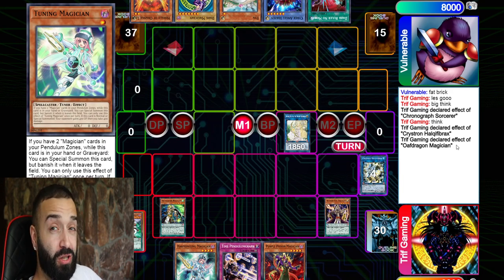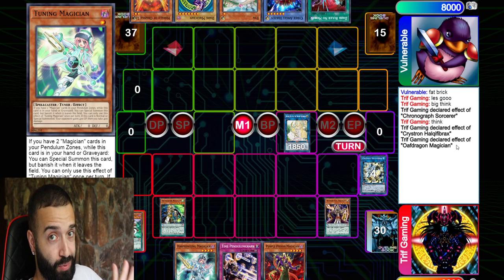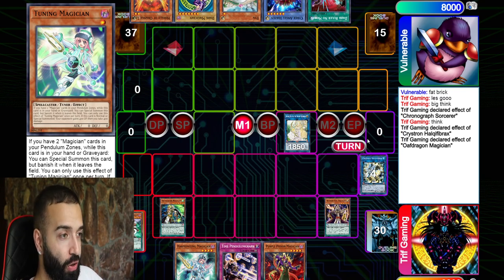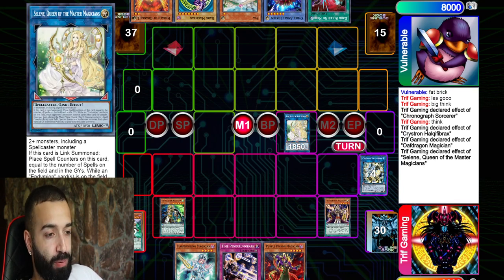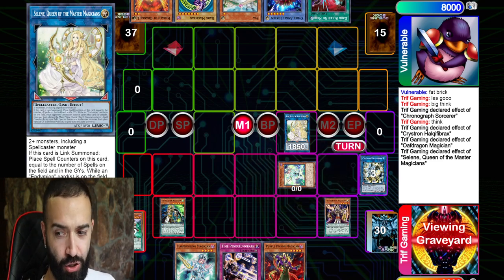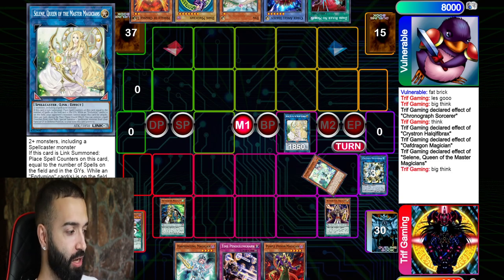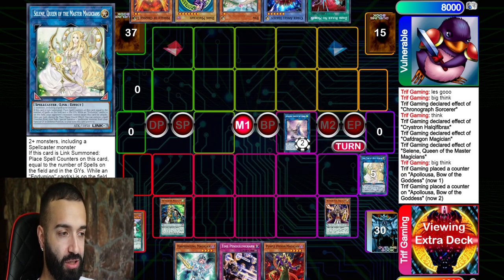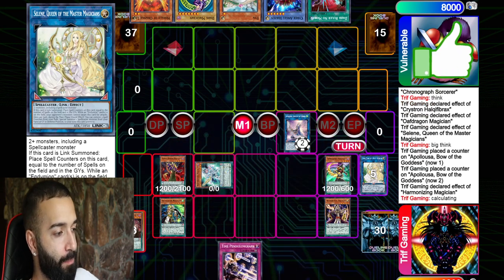If he negates my Selene and adds a Diviner for a play on his turn — no problem. I have Oaf, Time Gazer, Purple Poison, and a graveyard effect: five monsters on field, plus pendulum — you're not going to have a good day. I'm OTK-ing your ass into oblivion. Five monsters on the field: Selene, Access Code — all of that. He's hoping I misplay.